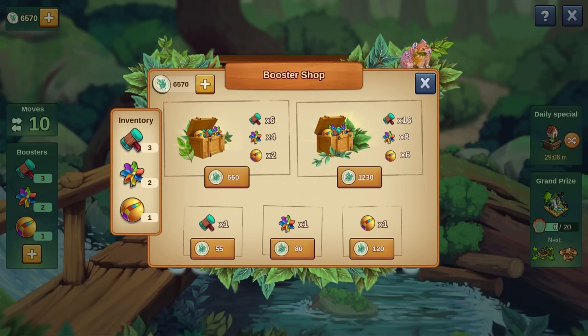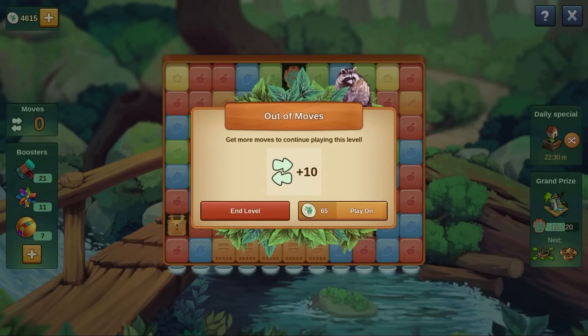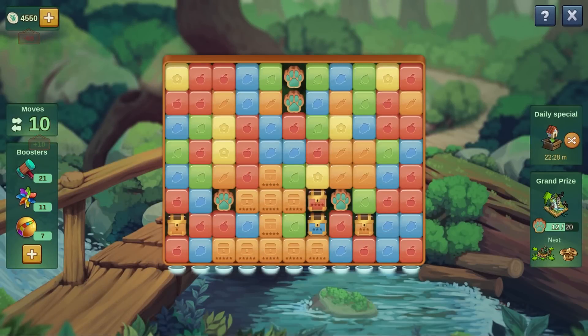With wildlife coins you can buy more items. When all moves are used up, you must either end the round or buy 10 more moves with wildlife coins.